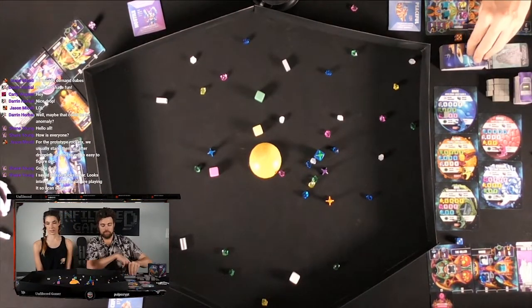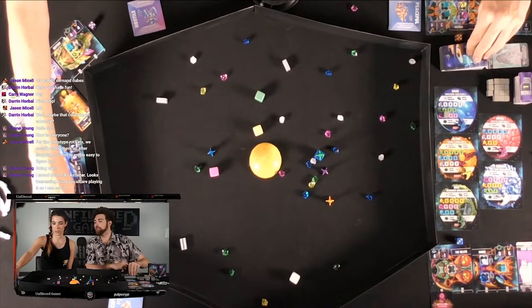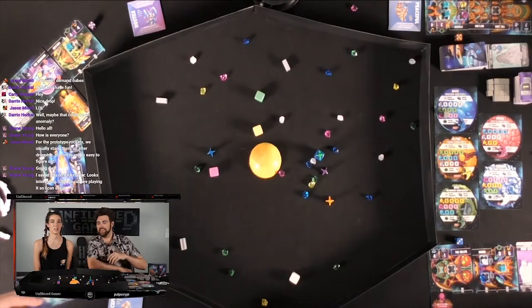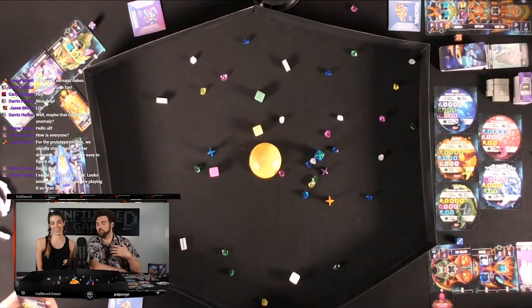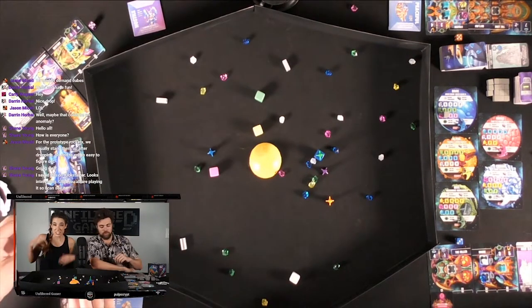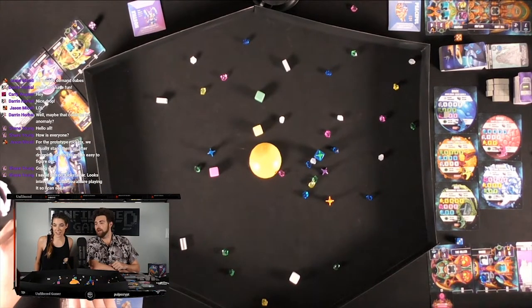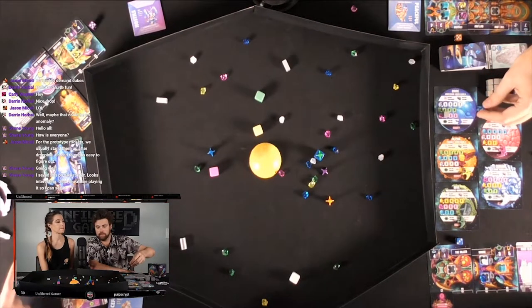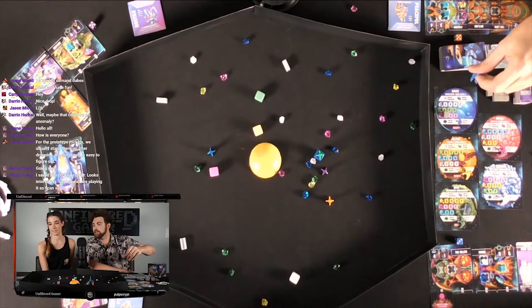Then we explore — look at your explore number. You have one, so you get one card and get to keep it. If it's a passenger, you put it in your passenger slot. If it's a specimen, you put it in the bottom area. If it's a ship upgrade, you increase your ship. Got another ship upgrade — plus one to rocket drive rating. Nice.